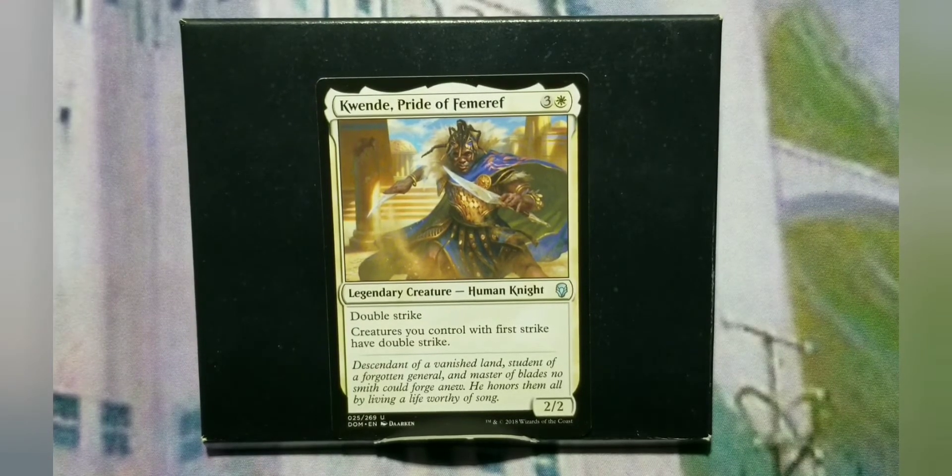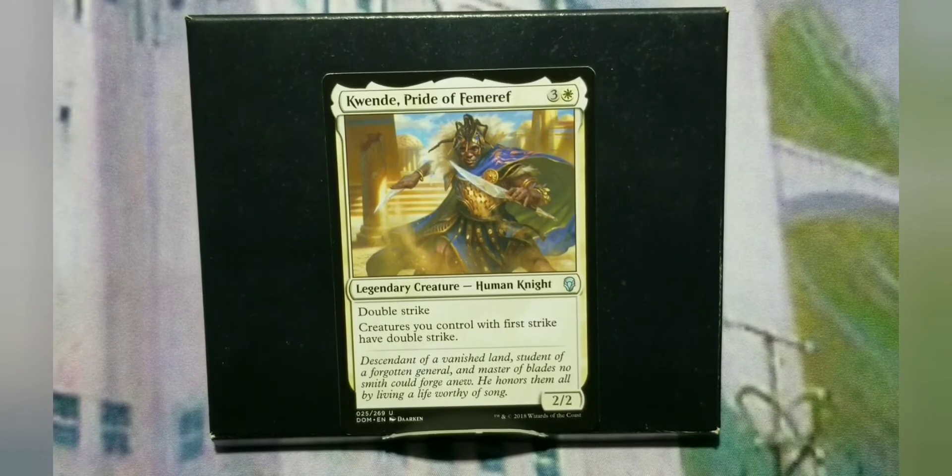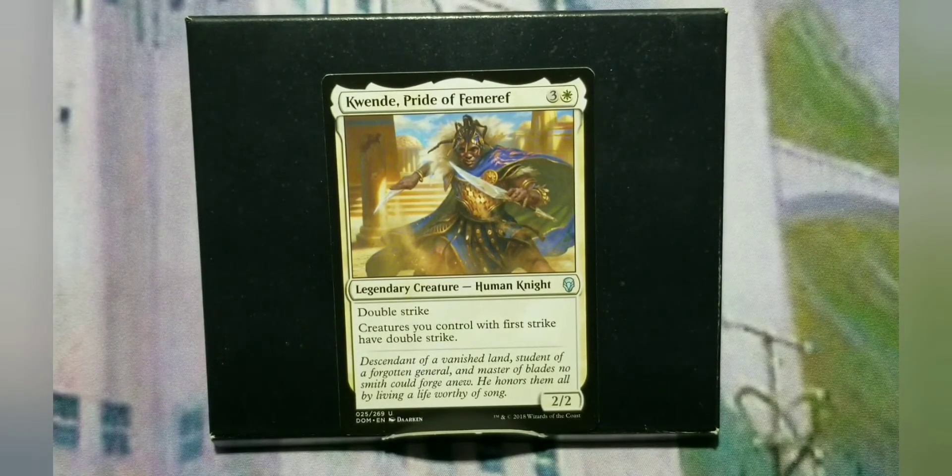It's Quende, Pride Ephemeral. It is a mono-white commander. I understand that mono-white isn't as powerful as some of the other colors, specifically green, black, or blue. I get that, but it still can be fun. It still can actually have a theme that works very well and actually can win some games.